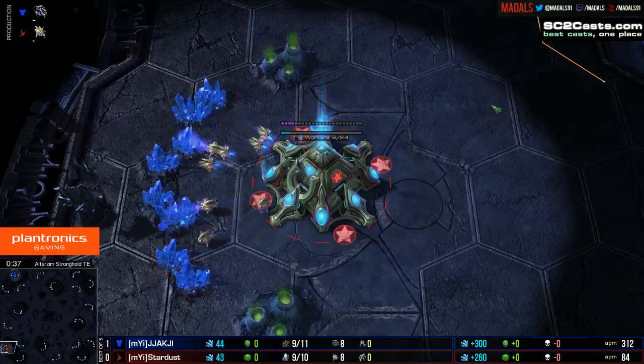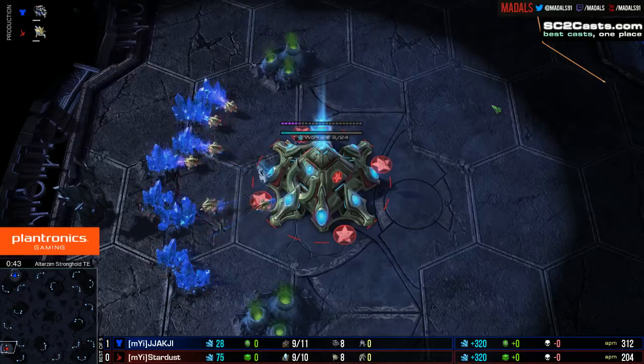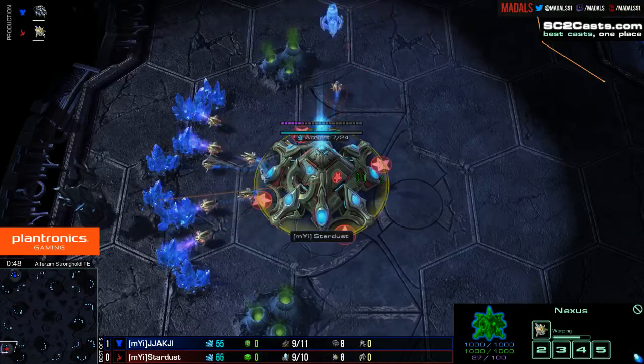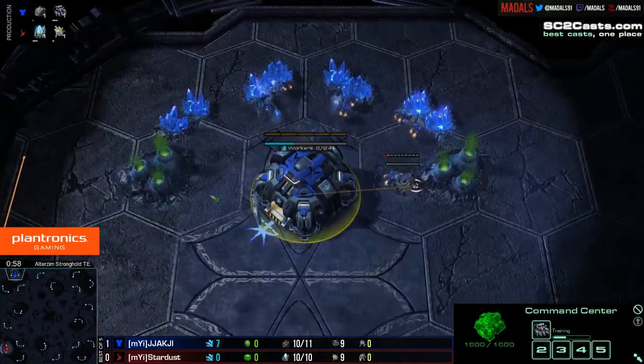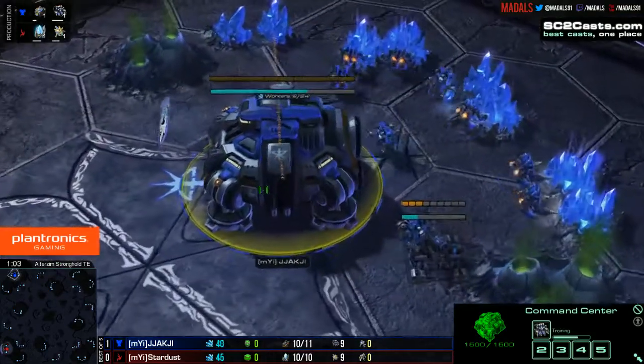Spawning down in the bottom left-hand position as the red Protoss player, representing My Insanity, Stardust. His opponent to the top left, the blue Terran, also representing My Insanity, Jakji.